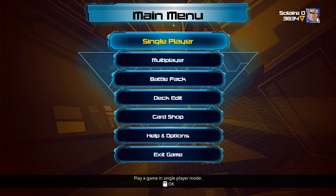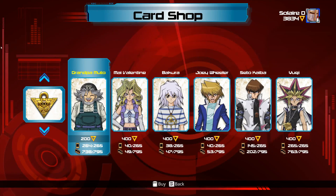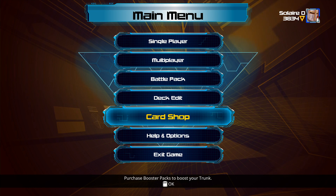As you can see here, no more errors. Everything looks as it should. Go to the card shop — everything looks normal. And well, that's pretty much it. Good luck!